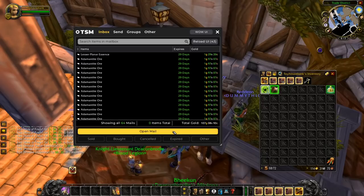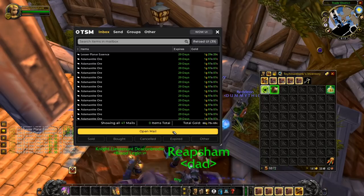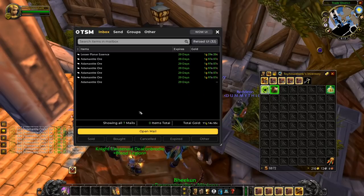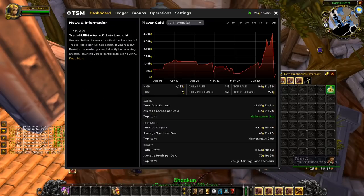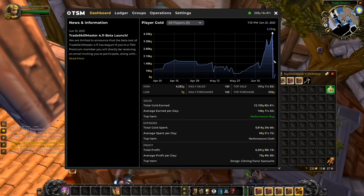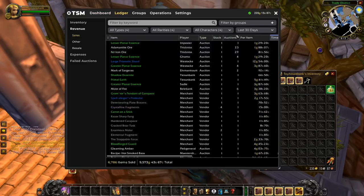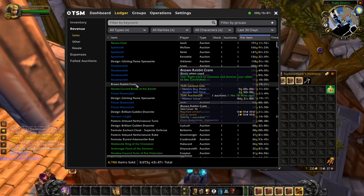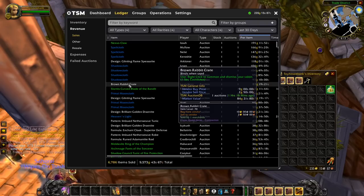Before wrapping up, I want to show you the TSM view directly so you can see a different perspective on where my money came from. Looking at gold over time, I didn't come into Burning Crusade with a lot — 674 gold — and worked my way up to an epic mount in about 20 to 21 days. One notable sale in the last 30 days: the Brown Rabbit Crate — someone bought it for 84 gold. I bought it for about nine gold at the exotic creatures vendor at Stormspire. You never know what will sell.